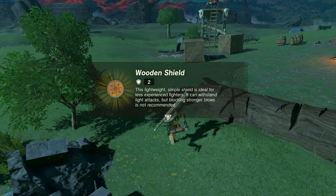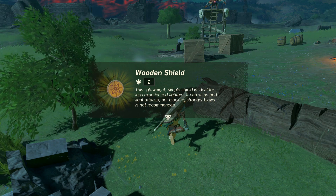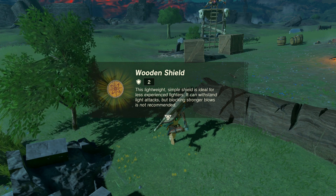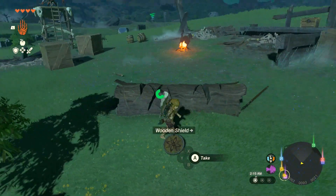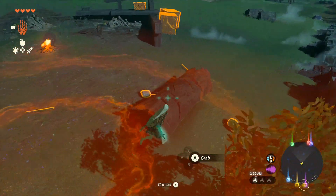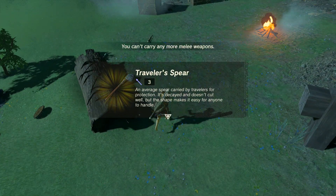Wooden shield: 'This lightweight, simple shield is ideal for less experienced fighters. It can withstand light attacks, and blocking stronger blows is not recommended.' Okay, oh wait — what is this? Maybe this is just their log that they practiced on.